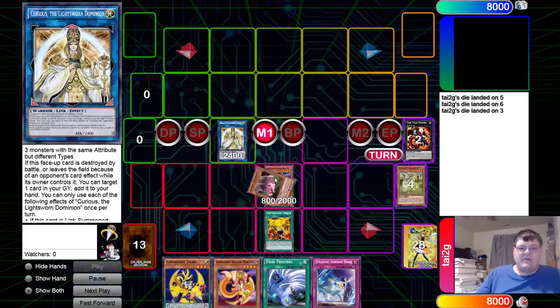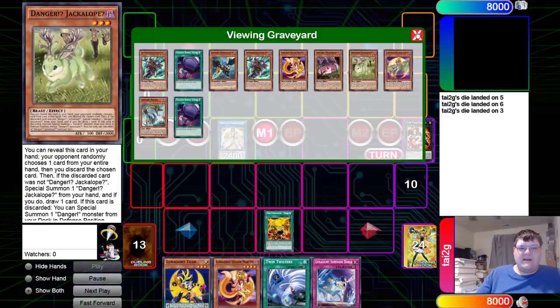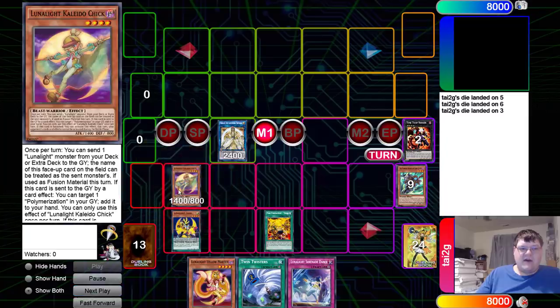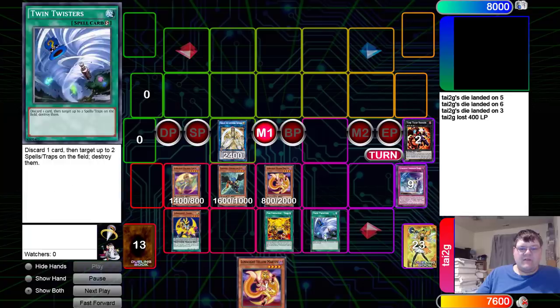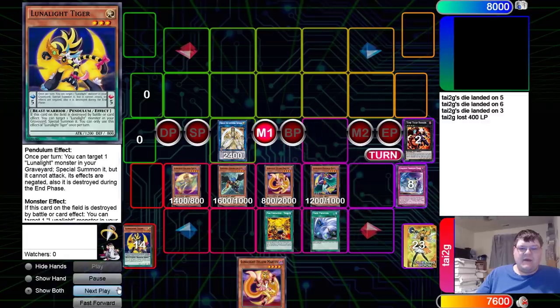We're going to resolve Curious the Boy here. Curious is going to do what Curious does best — we'll send, and then we actually mill three. We ended up milling the Zephyros here, which is absolutely absurd. So we're going to go Lunalite Tiger, Lunalite Tiger revive the Kaleido Chick. Zephyros bouncing back our Lunalite Tiger so we can continue on with our combo. Tiger on back the Yellow Martin. We're going to discard Twin Twister here to blow up one of our bad cards so that we can load up. Serenade Dance triggering over here.